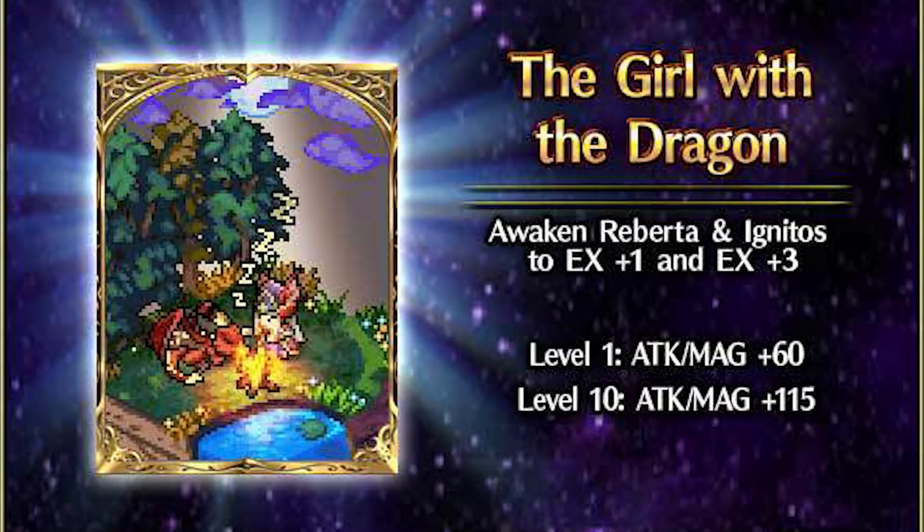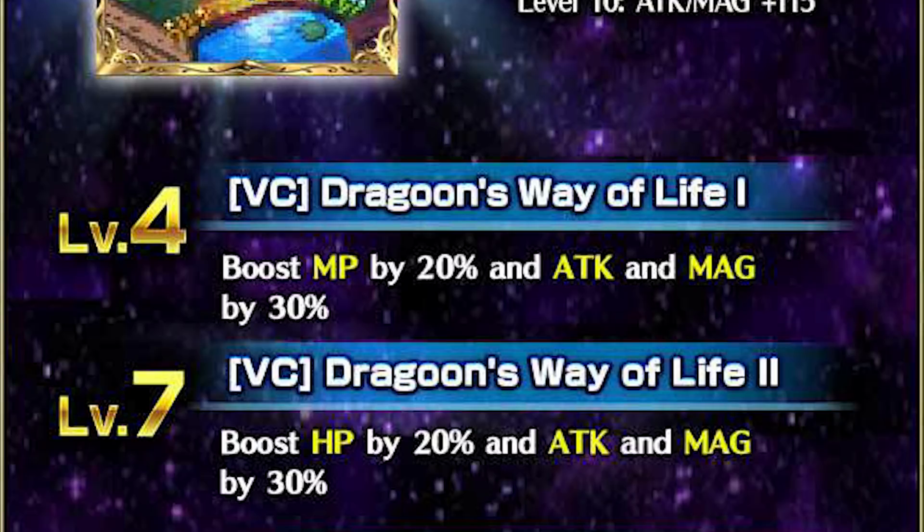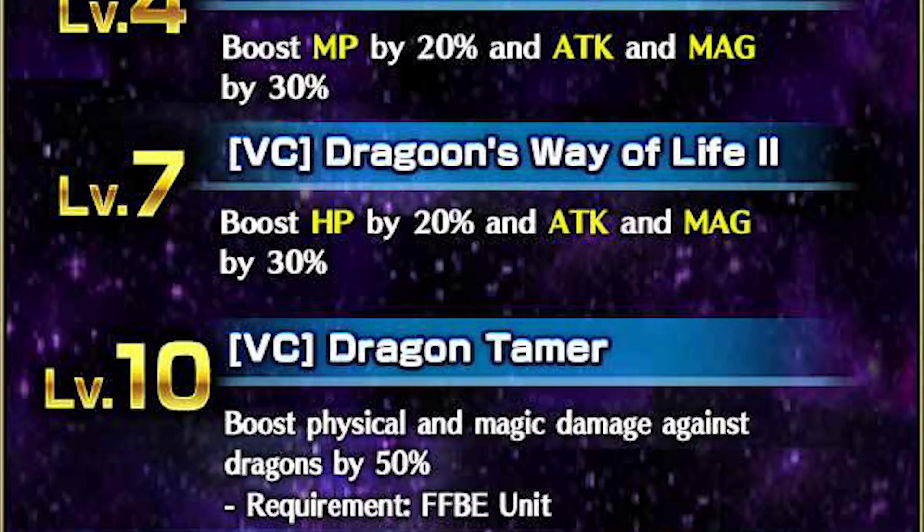Vision Cards. First is Roberta's natural card. It has high attack and magic, making it pretty good for a whole bunch of units. As for its passives, we have some HP, MP, and a decent amount of attack and magic. And for the final passive, it's a double Dragon Killer — though only for units from Final Fantasy Brave Exvius.